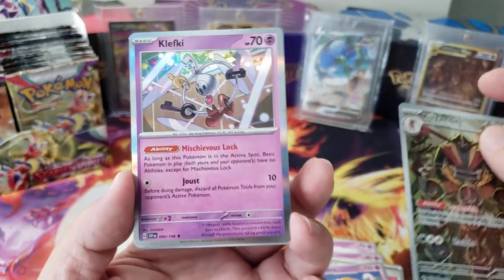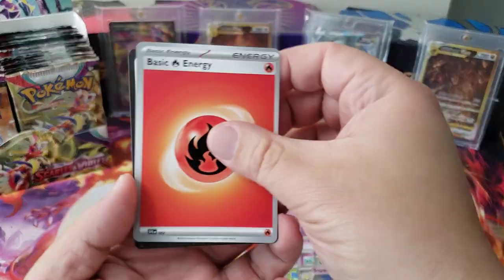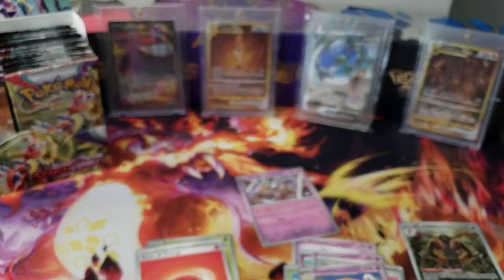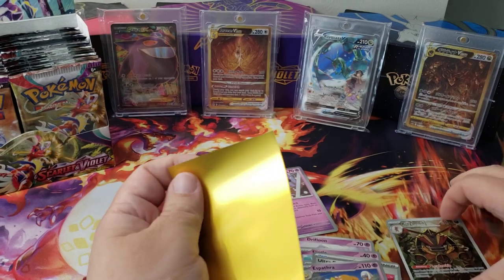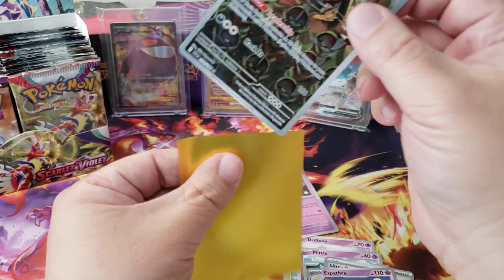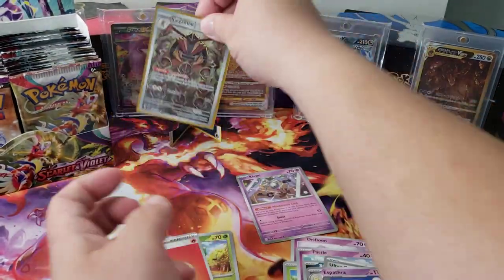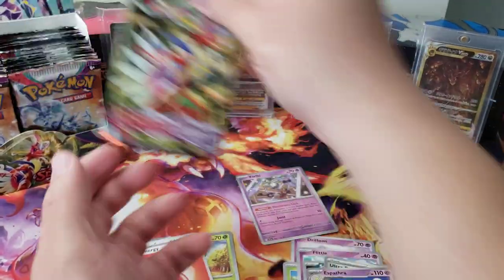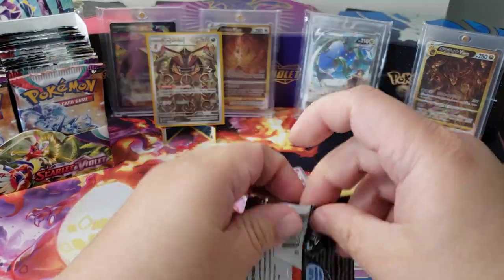First hit out of the first pack, we also got a Clefairy. And we're going to use the sleeves I got from the ETB. First hit — we still got 35 packs left to go!